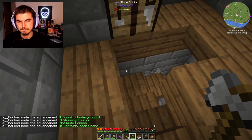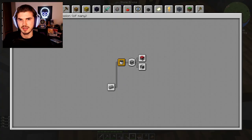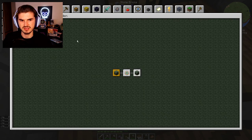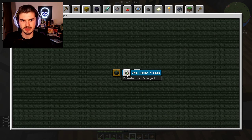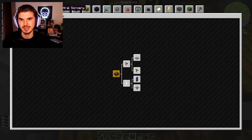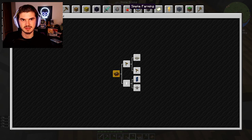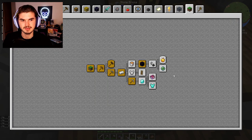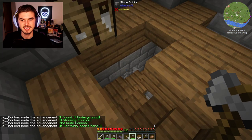We did make some advancements though. I'm clicking through all of these for Apotheosis, the Undergarden, Astral basics, husbandry, architects, spelunking, adventure... I'm not really sure, but let me click through all of these until I find whatever quest we completed.